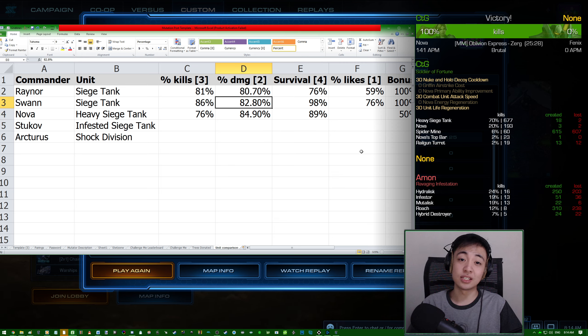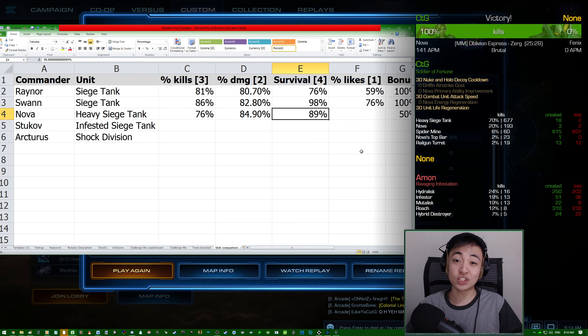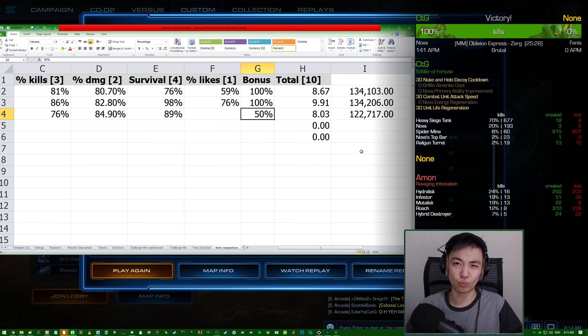Nova's tanks do outperform Raynor's a little damage-wise, but percentage of kills goes to Raynor because his top bars steal too much. Survival-wise Nova's tanks outlasted Raynor's, but output-wise I clearly had way more trouble keeping everything together with Nova's because I can't get enough of them — the cooldown is too long and gas cost too high. Vote on whether you like Nova's Siege Tanks, and I'll see you next time.